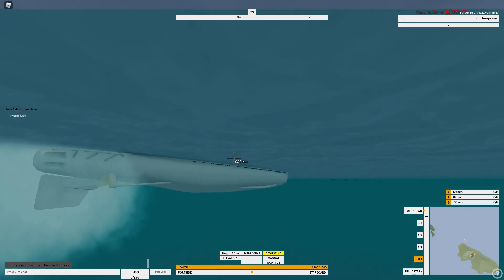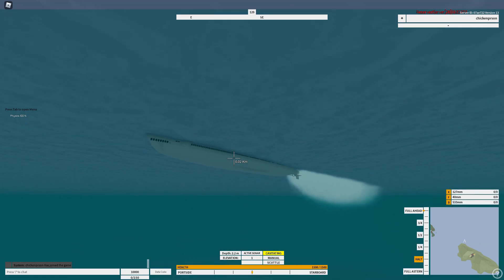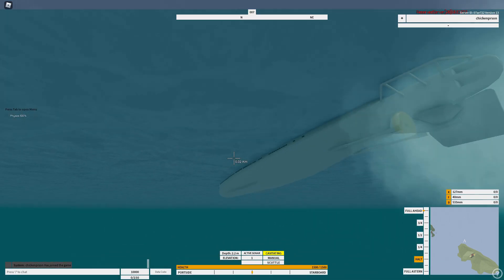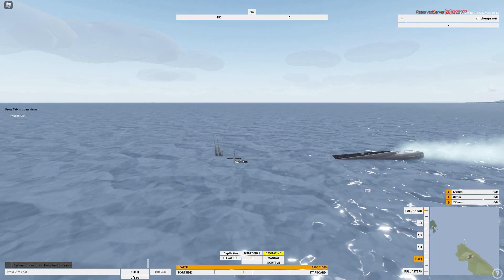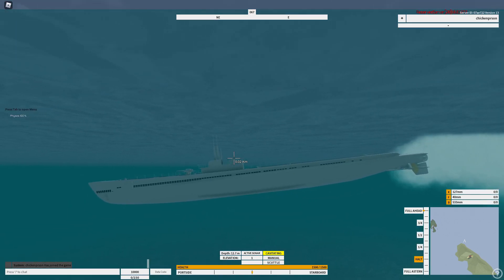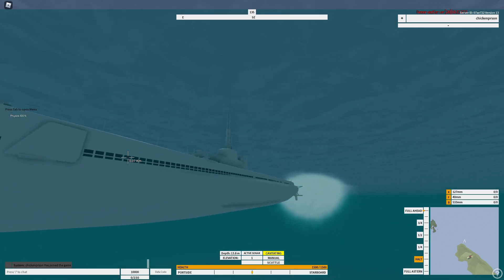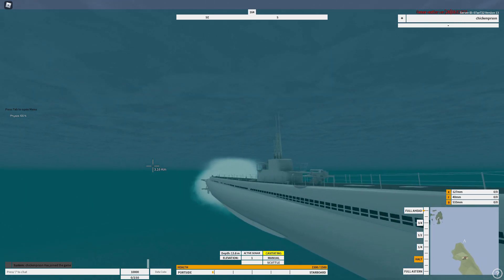It's an interesting ship — it has torpedo tubes on the back, which is interesting. I'll be honest, that's an interesting choice. Anyway, it's a decent sub, it goes decently fast, and it's good especially for World War 2 role plays. The guns can traverse underwater but they can't fire. You don't need to actually reload the torpedoes — they do that automatically, so you don't need to worry.